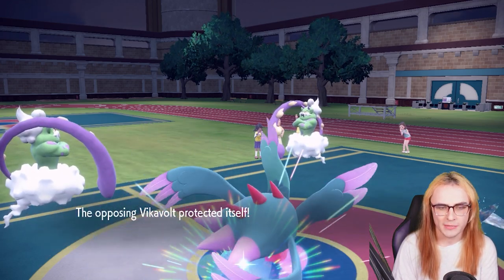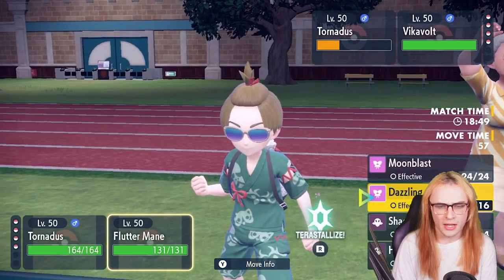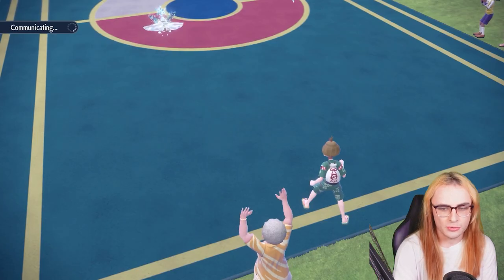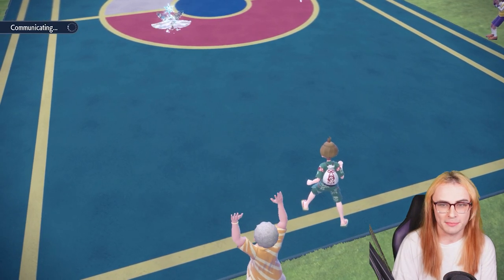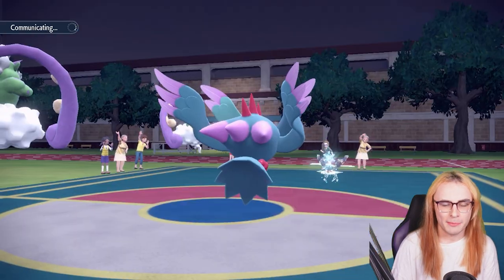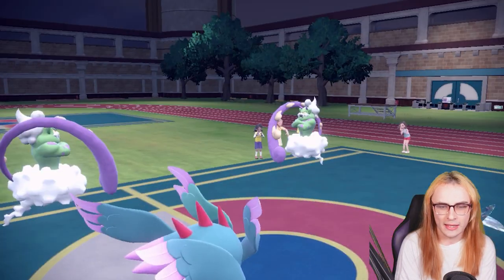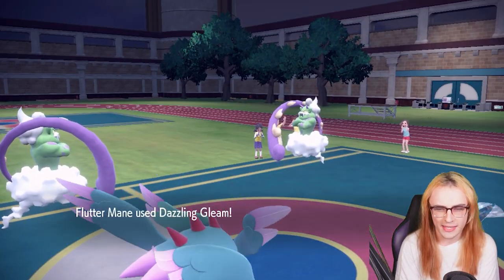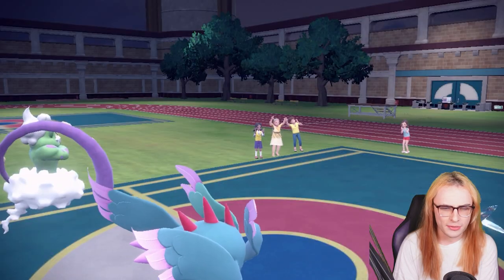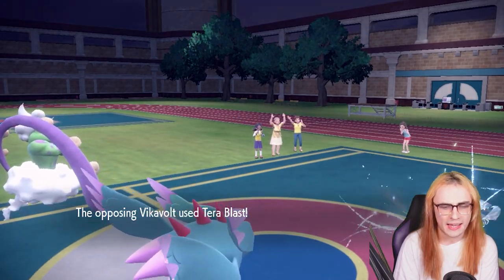Tornadus will definitely die before getting a strong attack off, but I can go for my own Tailwind and guarantee I outpace their Tornadus. Denying them with Bleakwind Storm is definitely valuable. I'm okay if they hit me with Discharge or Thunderbolt because Pheasantipity and Rillaboom will be my main way of ending the game. I kind of see these two leads as expendable with Pheasantipity and Tera Fairy in the back.